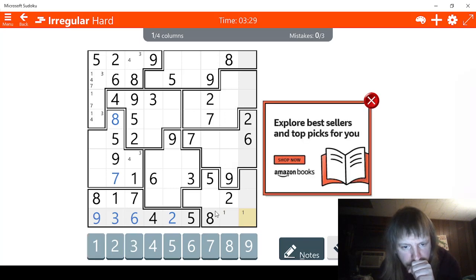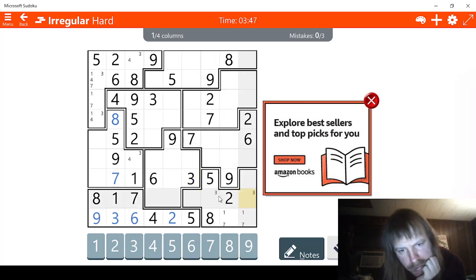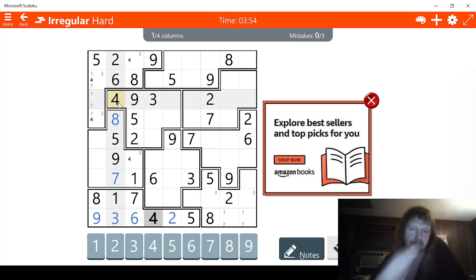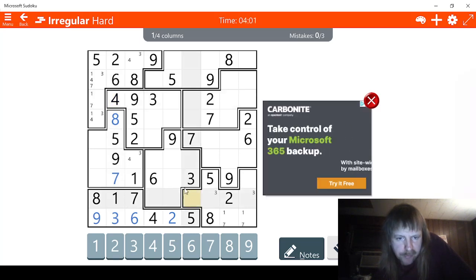Two, three, four, five, six — we're missing a seven. One, two, three — there's a three here. It looks like we have two possible ways for three. Fours are not very helpful, I see that now. Let's try sixes — I know that these can't be sixes, so there are two possible ways for sixes here.